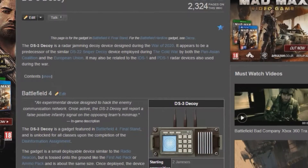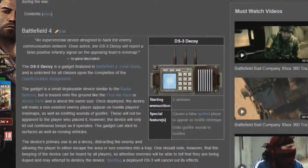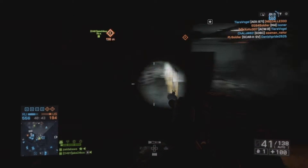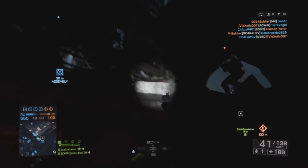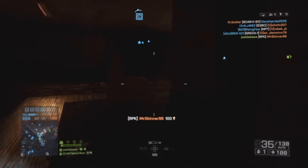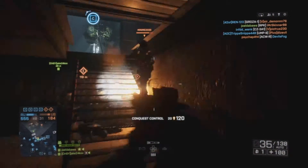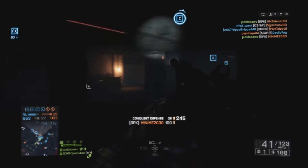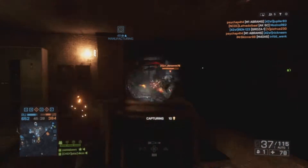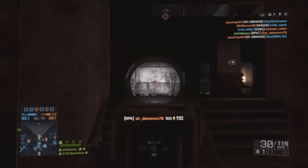What's going on guys, Joel here. Today I want to talk about the new night maps and how the decoy gadget can be used effectively. If you don't know what the decoy gadget is, it basically implants fake enemies on the mini-map within a certain radius on the enemy's mini-map. You sort of just wait for them to come and then shoot them — I don't think it's camping — and you can use it quite effectively for your team and yourself.